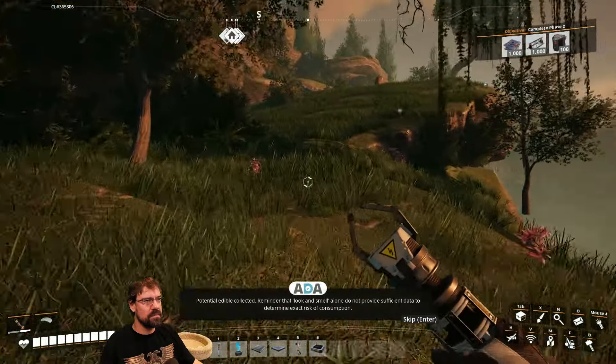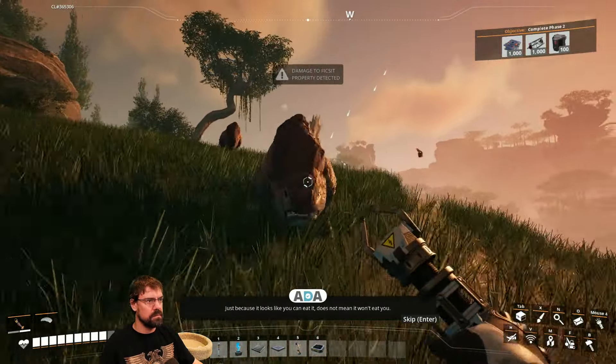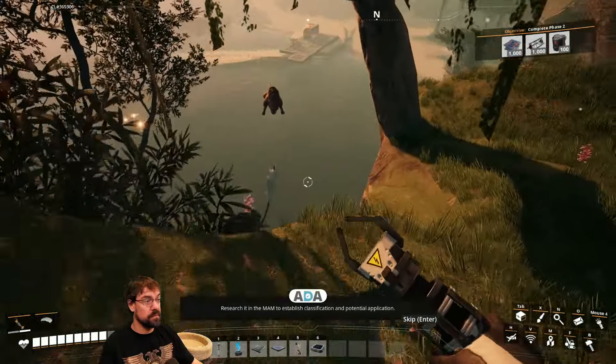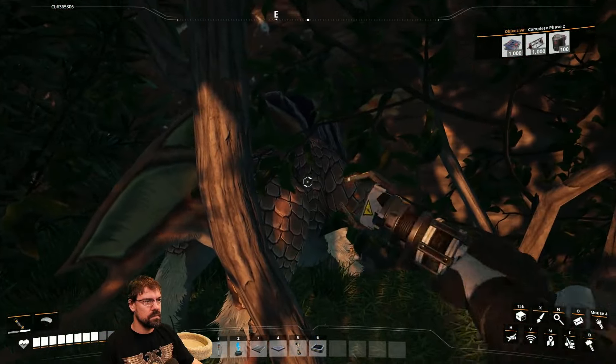A game notification triggers upon picking up a mushroom: 'Bacon agaric — potential edible collected. Reminder that look and smell alone do not provide sufficient data to determine exact risk of consumption. Just because it looks like you can eat it does not mean it won't eat you. Research it in the MAM.'